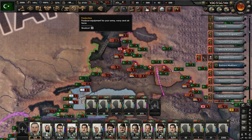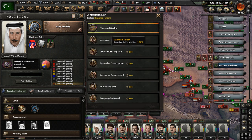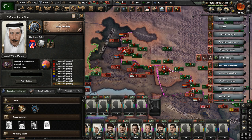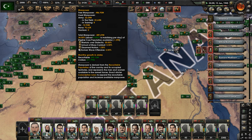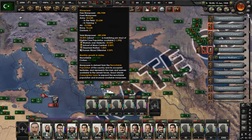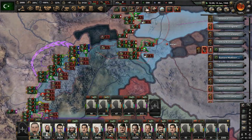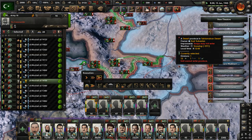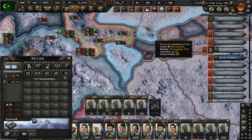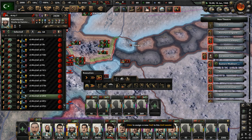I'm glad I set my conscription law to disarmed nation because it keeps our recruitable population low, which will help us get back to positive manpower. We probably did the mass assault doctrine as well, which played a part in manpower issues. We're advancing more in India and into Afghanistan — Afghan troops are losing some ground. I'm happy I made those troops act more aggressively. Let's go to Hotan, the capital of East Turkestan. It may fall relatively soon.